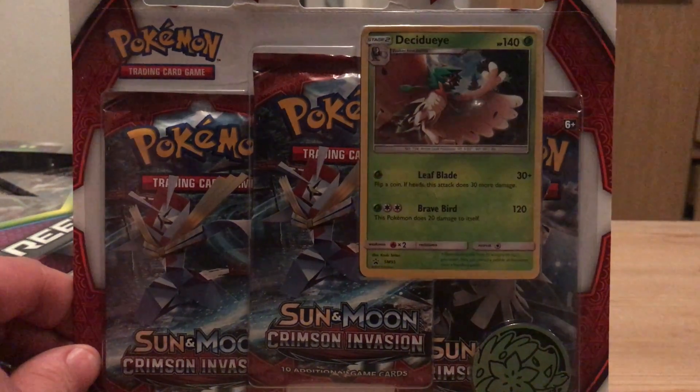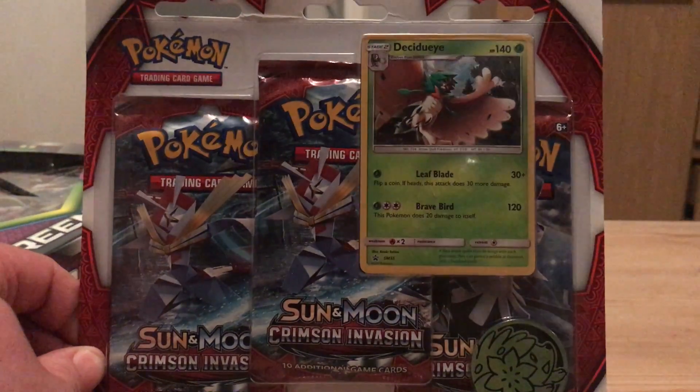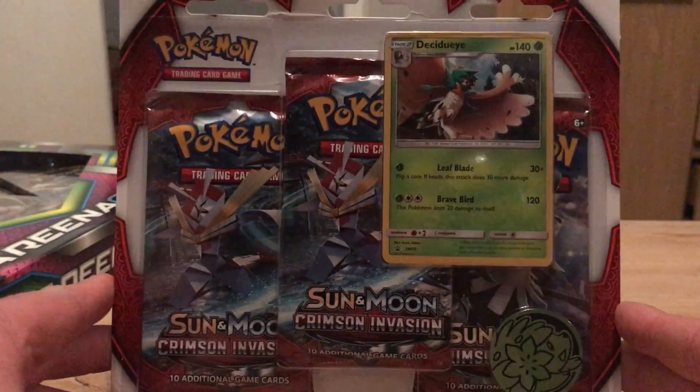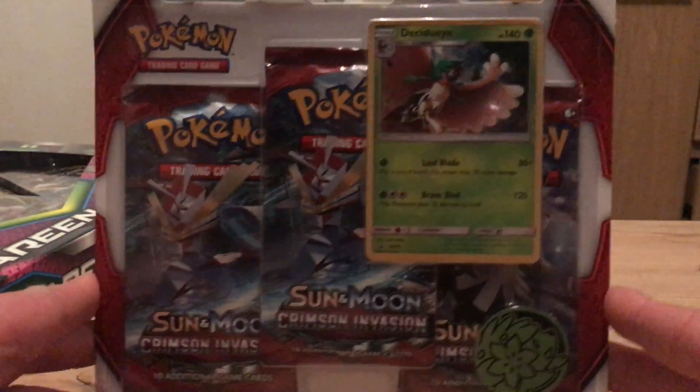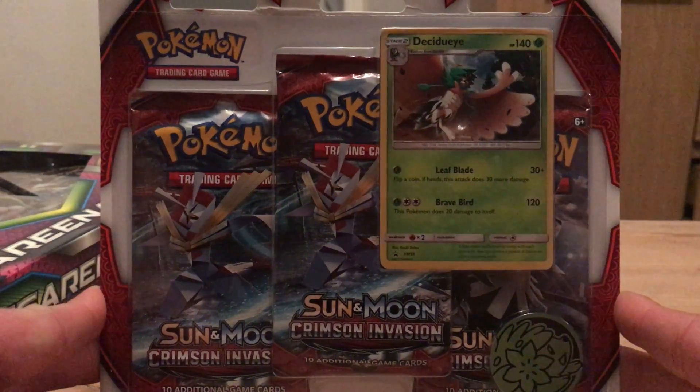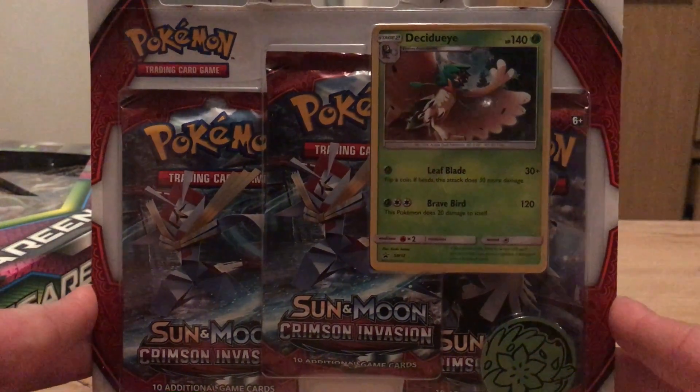Hello everyone, welcome back to the channel for another video. I'm going to do something I haven't done in a long time, which is a triple blister opening. This one's from the new Pokemon Scarlet Crimson Invasion set with a Decidueye promo and a Shaman coin. Let's get into it.